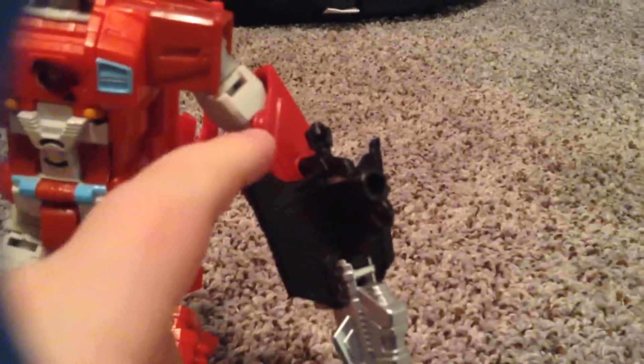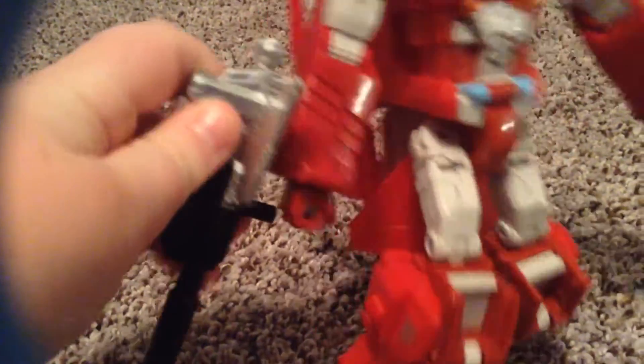So that's the back of Combiner Wars Silverbolt's gun, and that's the front. And then that's the back of the gun that came with Scattershot. I just painted that a bit — covered the Autobot symbols with black paint. And yep, that's him.